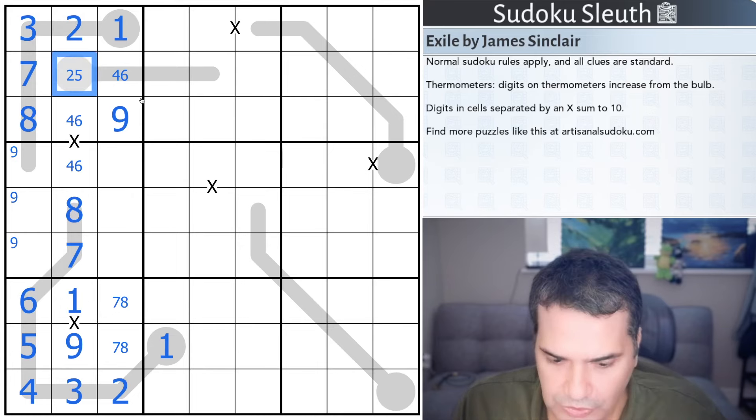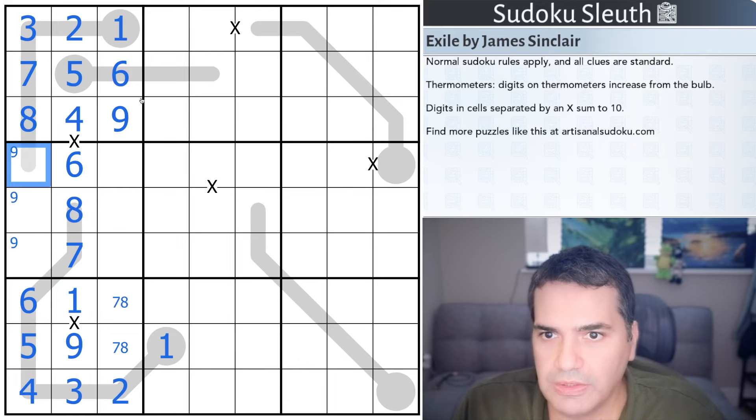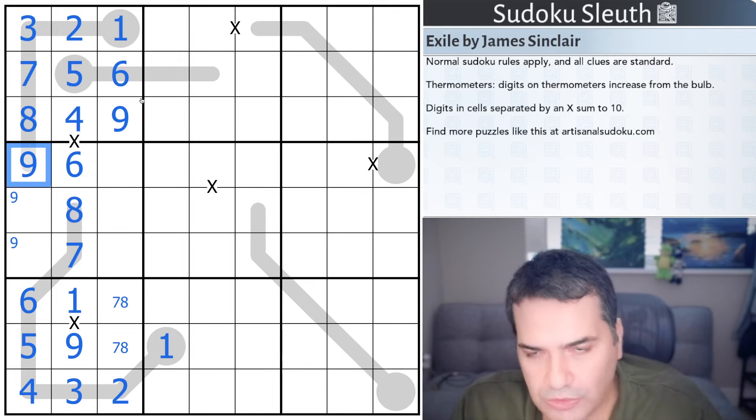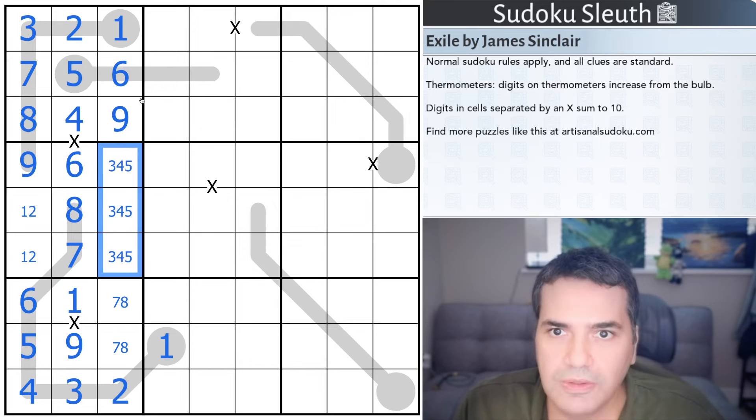What is between three and one? This has to be a five, this has to be a six, that's a four, that's a six. What is bigger than eight on a thermometer can only be a nine. To complete this column: one and two. To complete the next column: three, four, five.